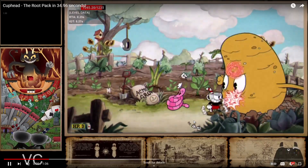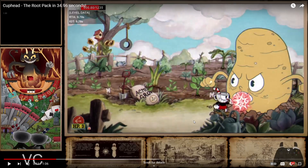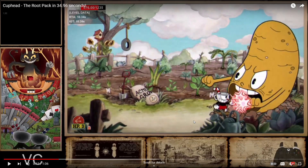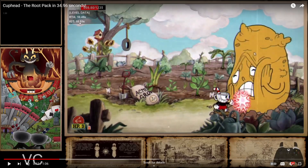If you're getting the potato right around the 10.5x range, you're pretty much set for the next two phases.